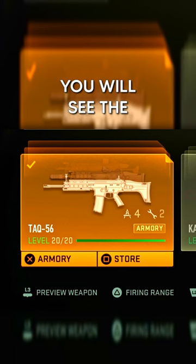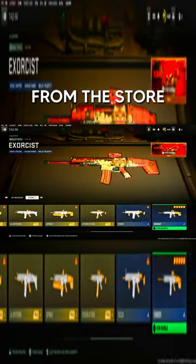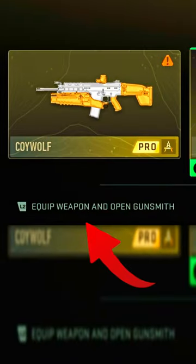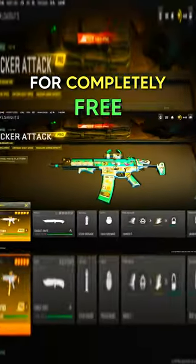Once you do that, you will see the store option on the weapon, so hit that and it will show you all the weapon's blueprints from the store. Go over to the blueprint that you want, hit the Equip Weapon and Open Gunsmith option, then back out and it will give it to you for completely free.